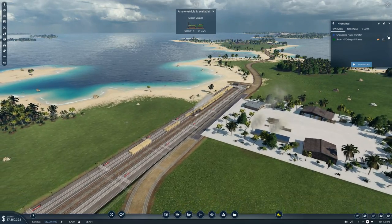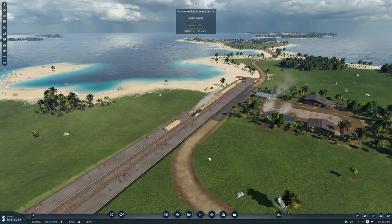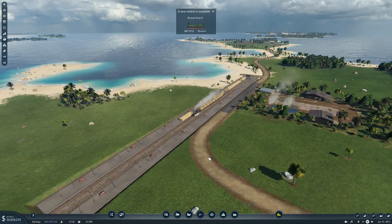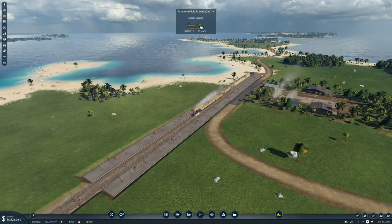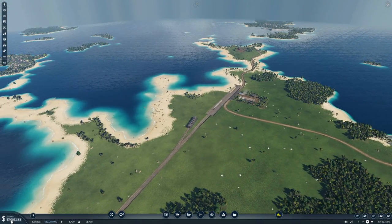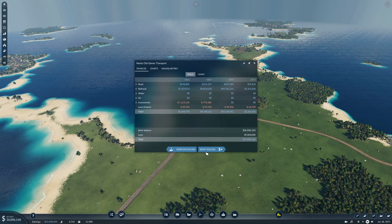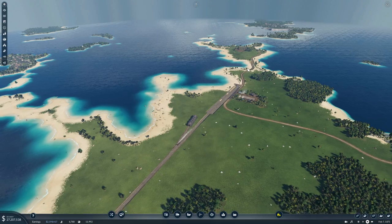So that was a couple of rides on trains. 131 planks. A new train — Russian Class B. And we have 37 million in the bank. You know what, let's repay our loans — no point in paying interest on that one, we have so much money. We made 10 million last year. That is nice.